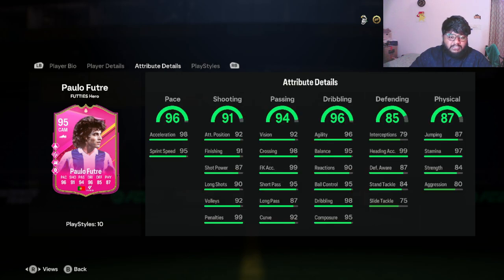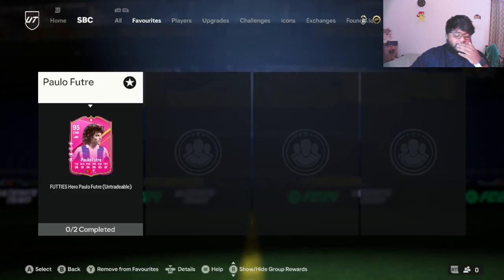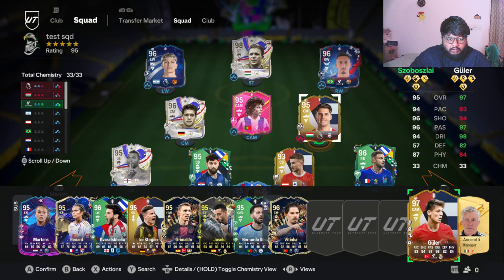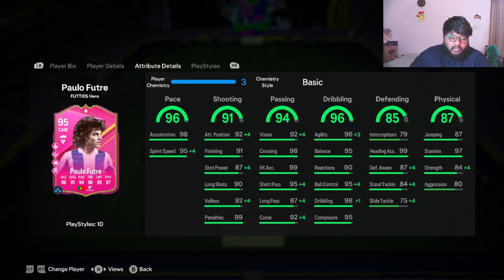Now let me complete the SBC and put him in the squad to show you guys the overall stat boosts he gets. I've added him to the squad and these are his boosted stats. He gets plus four in short pass and plus four in long pass, so both come up to 91 — that sounds much better.